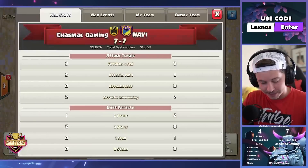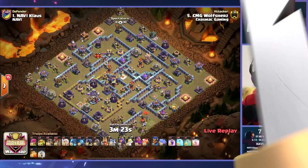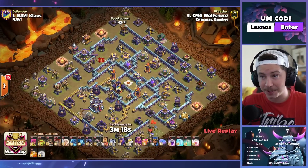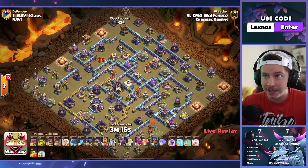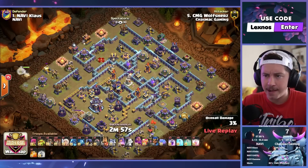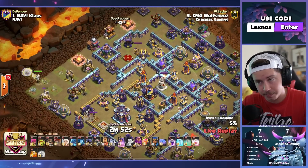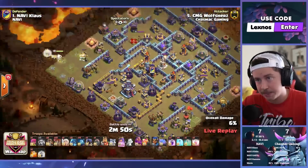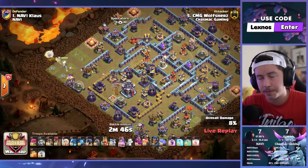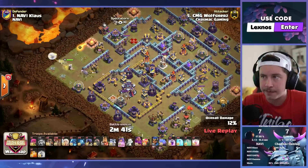7-7 and Na'Vi actually take the lead on percent. CMG in with their next attack — if they get a triple here, they're going to put a lot of pressure on Na'Vi. Let's see if they can do it with the queen walk electro dragon's recall spell. Queen on the left side — let her get the air defense, maybe a couple more buildings, then recall her and drop her again on the bottom side. It's a pretty classic plan. We've been seeing this a lot against the box bases in the last couple months.